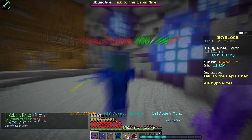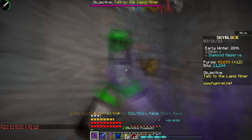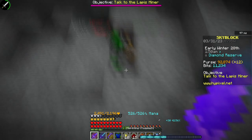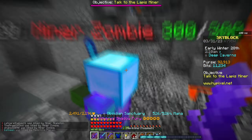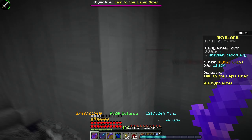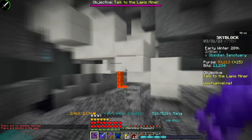The next method is the Deep Caverns. It's a little bit of an upgrade from the graveyard. You can pretty much one-shot or two-to-three-shot enemies depending on your weapon, making it easy and a good way to get quick combat XP early on. There's not only the lapis area — you can go to the obsidian area, zombie pigmen, slimes, and all different sorts of mobs to gain early game combat XP.